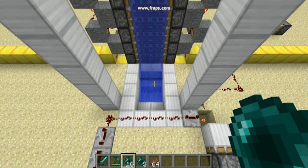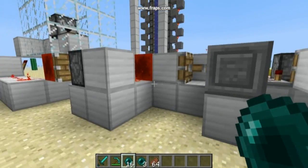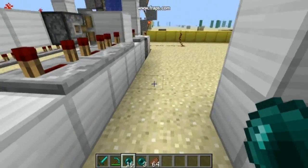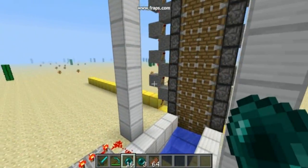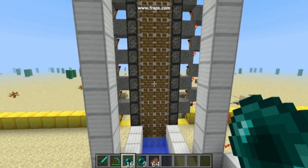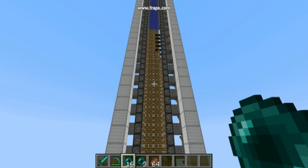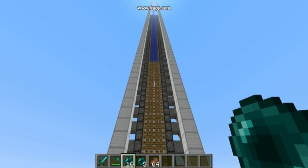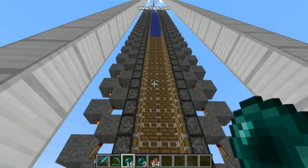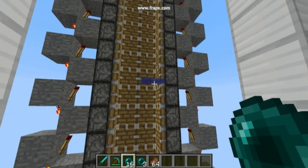Here is the landing platform — you just throw an enderpearl and you end up there. Now I'll set up some redstone, we'll talk about that later. The pistons are doing what they should: pushing toward me, left and right. I discovered that one layer of pistons isn't enough to push the enderpearl reliably — it gets stuck sometimes. Two layers is more accurate.